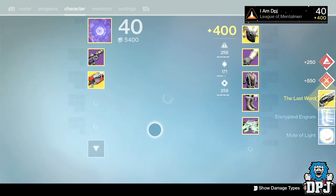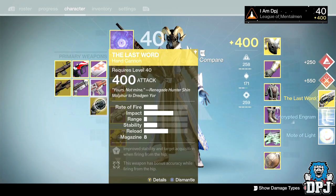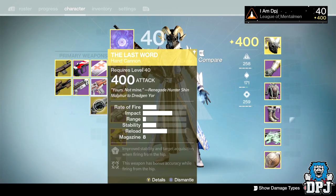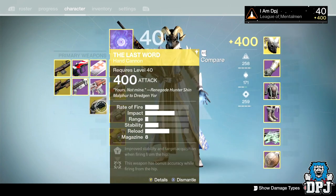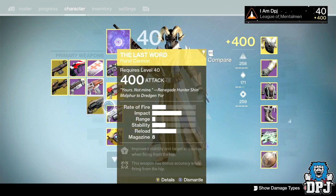Last package on the warlock — The Last Word. The Last Word! Now I do have this in my vault so this will be used for infusion. I just gotta wait until I get another primary that needs infusing.